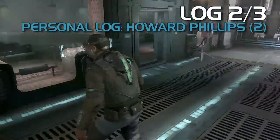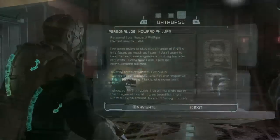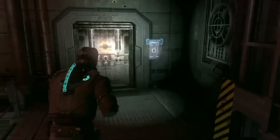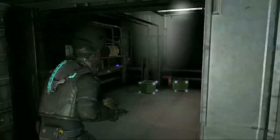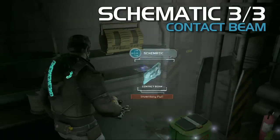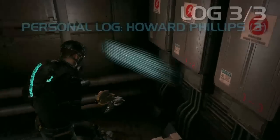So when you get in, go right. This is just around a little bit further on in the room with the window you can blow out. Go past it, where you have to do that hack thing, and it's inside one of there. Dead Space and Dead Space 2 are basically just you running around fixing shit. So this is one of those node ones, so you have to have a power node on you. Make sure to have at least one node on you at all times.